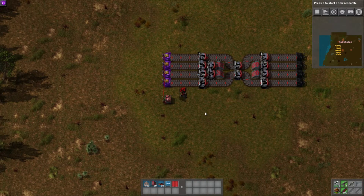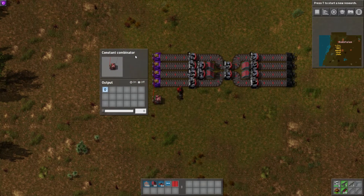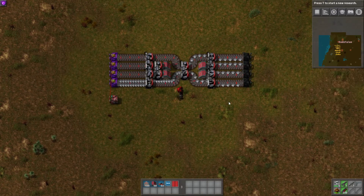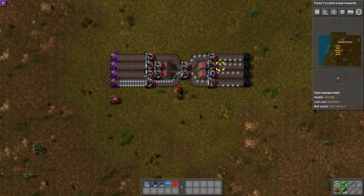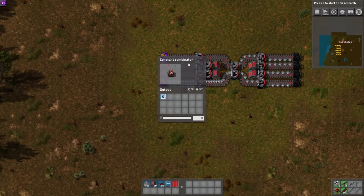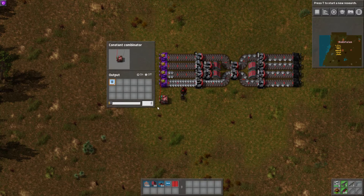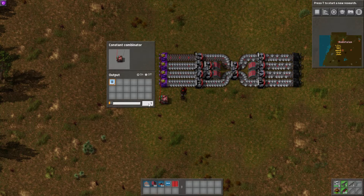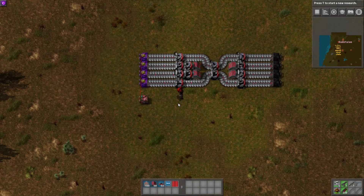Just as a quick overview for anyone who's not super familiar with what belt balancers are: the main concept is that you can put in any number of inputs, and it'll spread that input evenly amongst the outputs, as you can see here. We're putting in one full belt of iron and it's splitting it evenly amongst these four belts. If you've got ore coming in on a belt and you have 20 drills on one line and only one drill on another, it should still balance those evenly when it comes out the other side. No matter how many we add in, it still keeps all the lines evenly balanced.